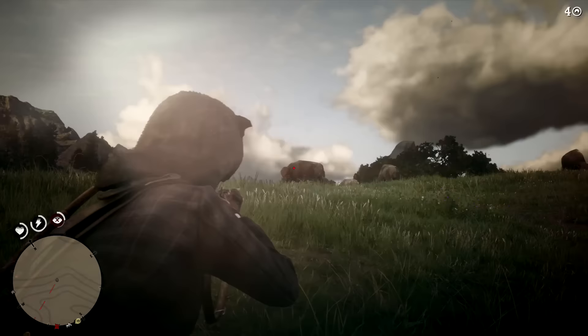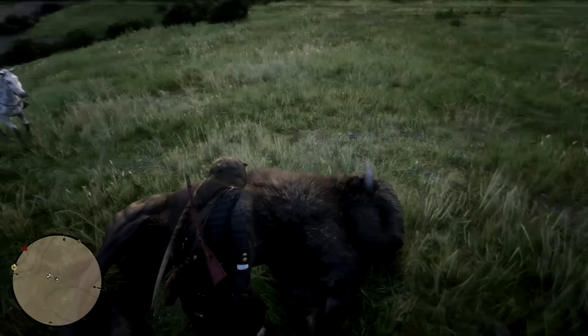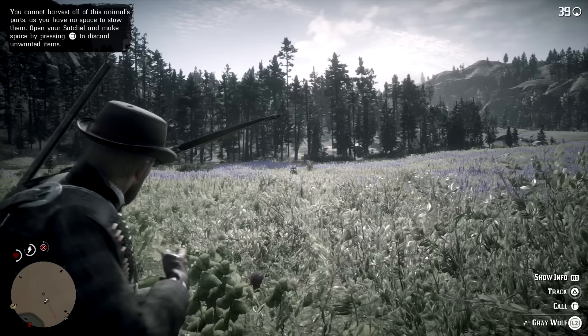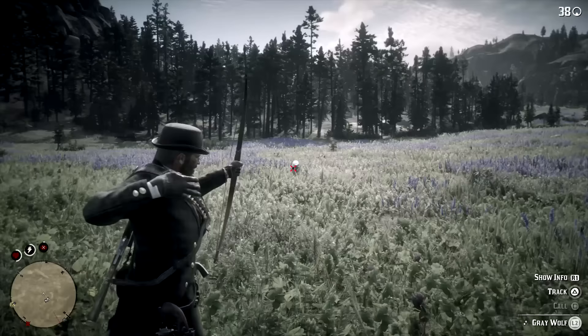There are 3 levels of quality that pelts in Red Dead Redemption 2 can have, indicated by the number of stars next to their names. We have 1 star for poor quality, 2 stars for good quality, and 3 stars for perfect quality. Generally speaking you'll want to aim for a perfect 3 star quality pelt, as most high-end craftables require these anyway. The poor quality pelts are pretty much useless — they don't get used in any recipes nor do they fetch a good price at the market.